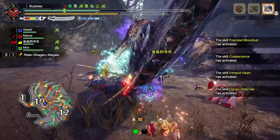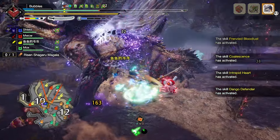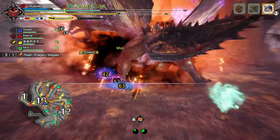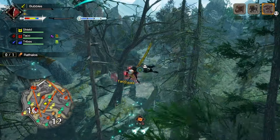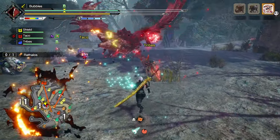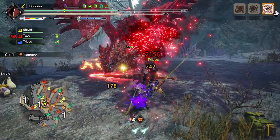Hello everybody, my name is Parak, and in today's video I figured I'd go do some SOS in Ryze with the Sacred Sheath Longsword. I rarely ever use this thing, but SOS is definitely where I prefer it. And a nice pleasant surprise, we get a Rathalos, which funnily enough I'm pretty sure is the last thing I've fought with Longsword — apart from the Primordial Malzino, of course.